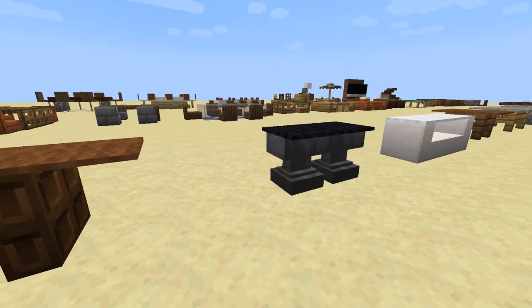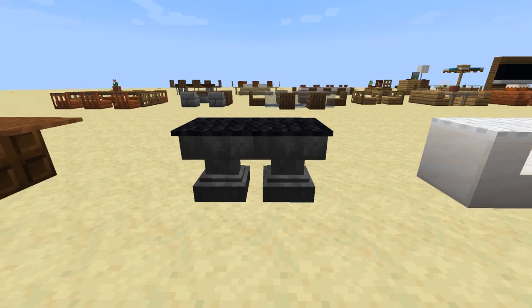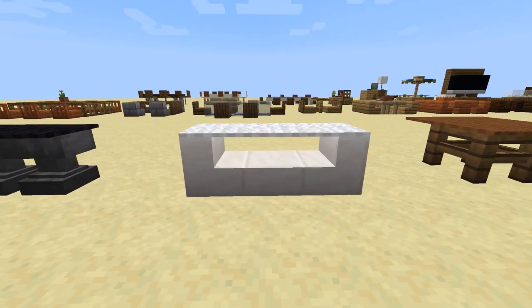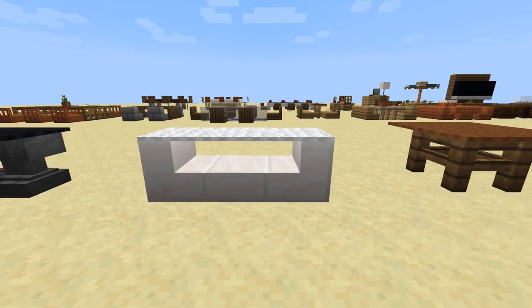Next we have a table made from two anvils. Definitely not my favorite, but I wanted to showcase it because you can really get creative and use any block you have at your disposal to make something new. Up next is an awesome modern coffee table made from quartz stairs and white carpet on top. This one would look great in a big, modern mansion.